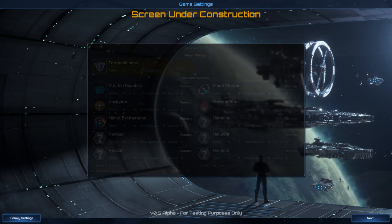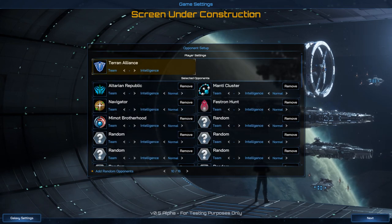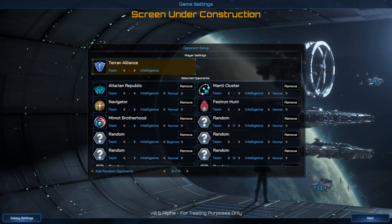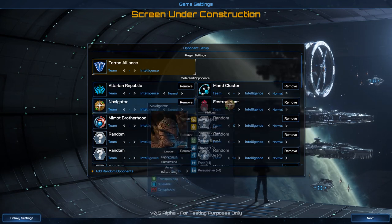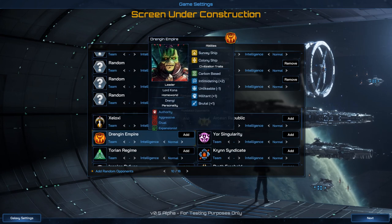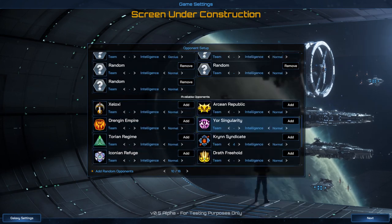So these races do exist in the game, you just can't play as them: Alteran, Manti, Navigator, Festron, and Memont. They'll definitely be in here, but the others are all randomly generated.